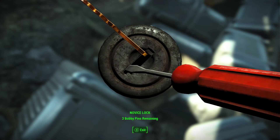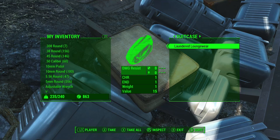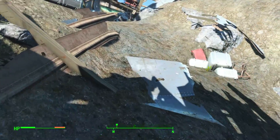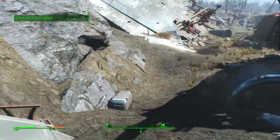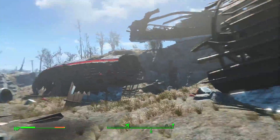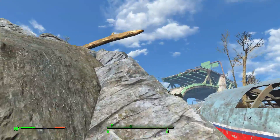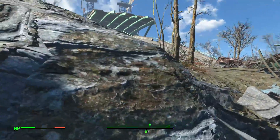I know in Fallout 3 and New Vegas you could force the lock. I don't think that's a good idea because most of the time it just broke the lock anyway. But I just don't see an option for it, which is strange. It's weird what they've added and what they've removed.